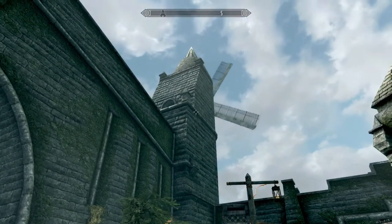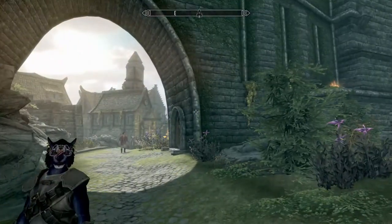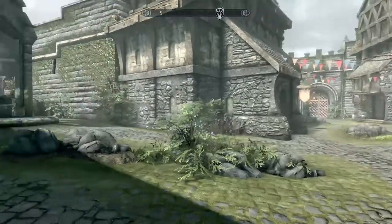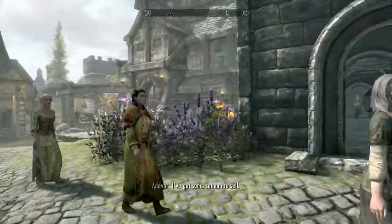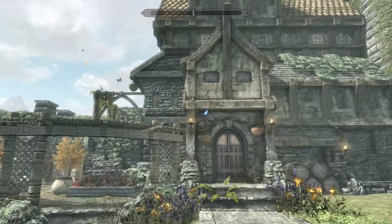We are right under the main giant windmill. The entrance is to your right — the gate is back here past the town. Come through the giant arch. The house sits right here on your right.